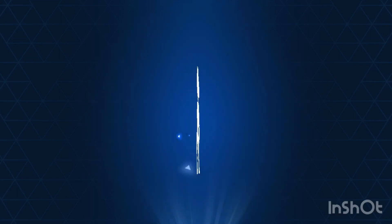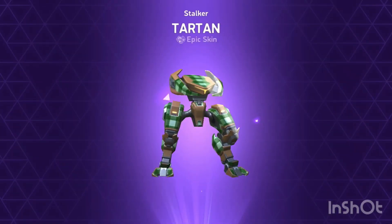Next crate. We will get the A coins. And here's the Stalker skin — same as the Panther, Tartan.